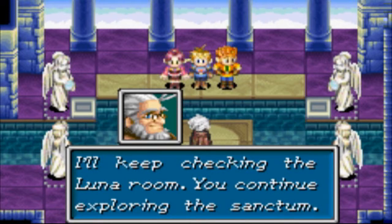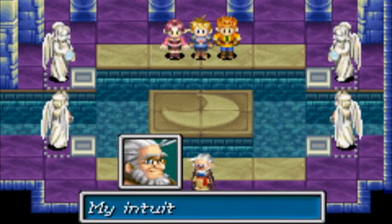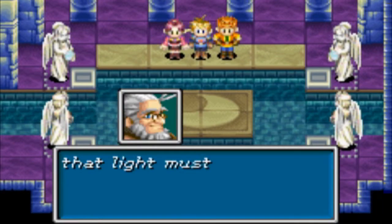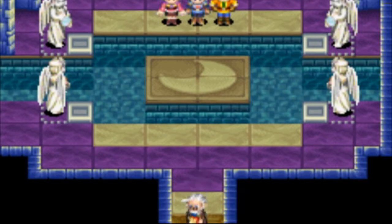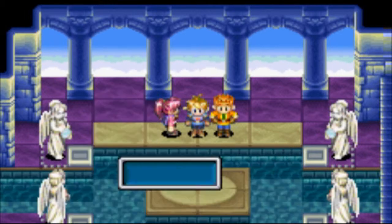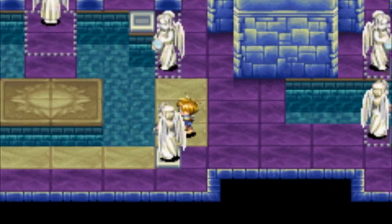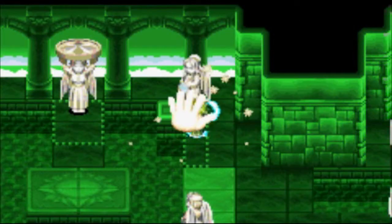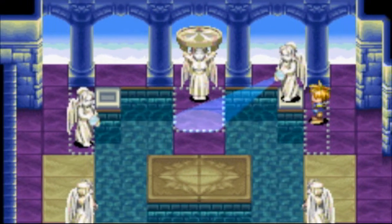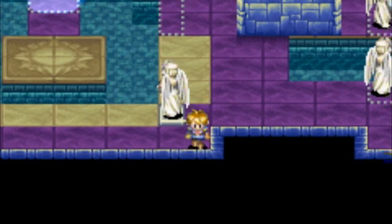I'll keep checking the lunar room; you can continue exploring the sanctum. My intuition tells me that light must be the key to the secret — we should test it. Isaac, let's see if we can figure this out ourselves. You want to go over here and move these statues so that they're in the way.